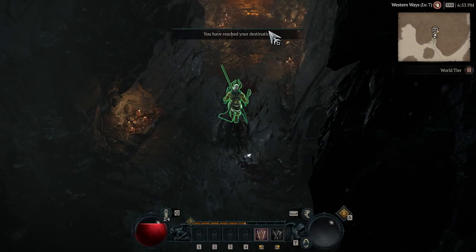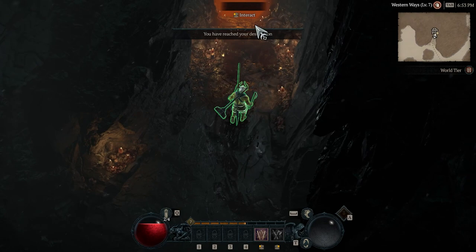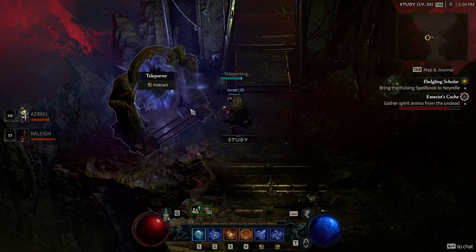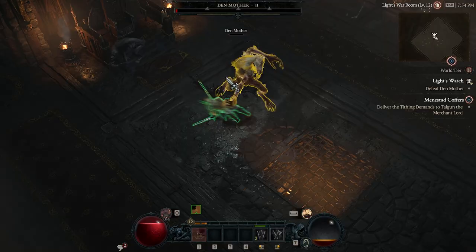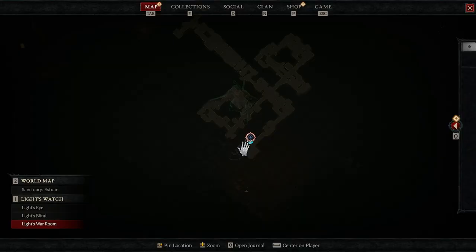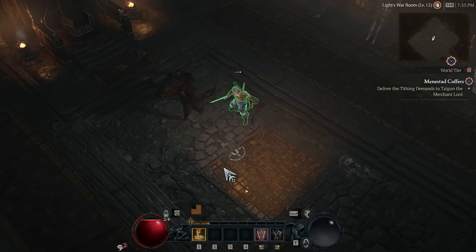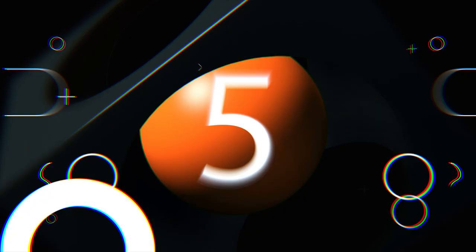Tip number 6: exit dungeons quickly. Dungeons can have many levels and you want to avoid walking the long way back. Only sometimes do you get a shortcut out after defeating a boss. If you're unlucky, just open the dungeon map and click on the entrance icon to immediately teleport back to the dungeon's entrance. You can also find this option in your emote wheel.